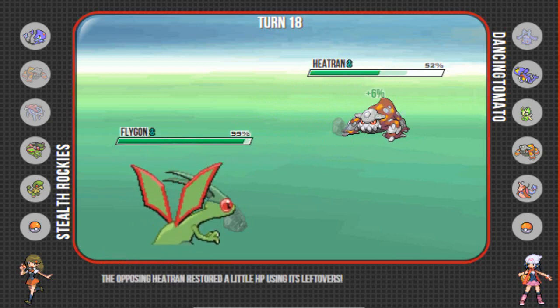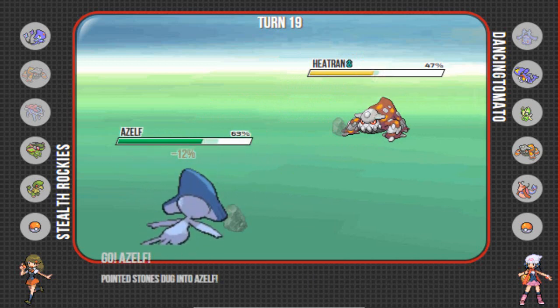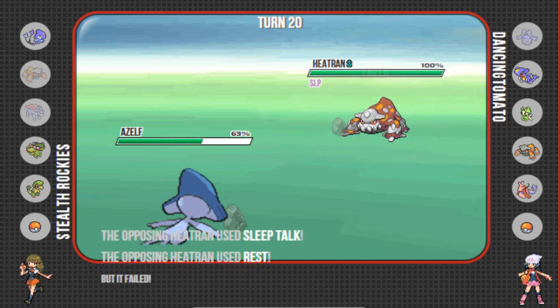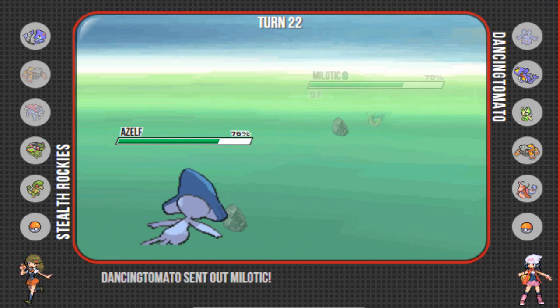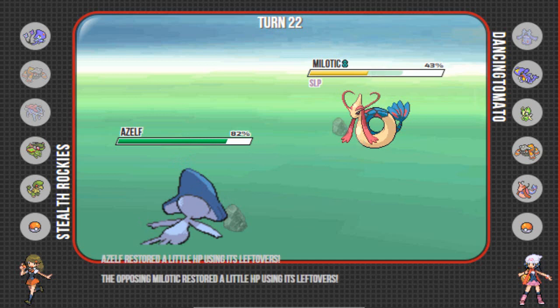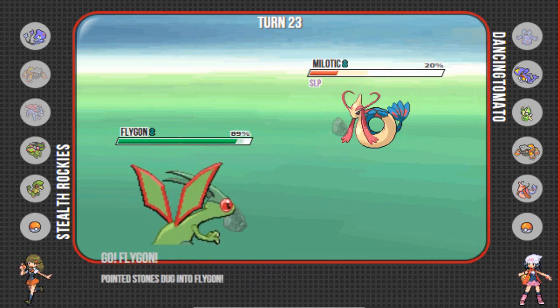He ends up switching in Chomp that turn and it takes an absolute truckload, which is great. Unfortunately Yache Berry cannot save you from a Garchomp's Earthquake if you are a Heatran. So I'm going to go to Azelf this turn and click U-turn — it might have actually killed Garchomp from that range. But now we have the infamous Flygon vs Heatran matchup, and I click U-turn because that's what you normally do. Unfortunately he stays in and clicks Rest, which is kind of unorthodox — I don't think I've ever seen Rest on a Heatran in Gen 4. I end up Tricking a Choice Band onto him, which is nice because it means my Azelf now has Lefties. And because of Gen 4 mechanics he Sleep Talked Rest on the turn I Tricked him the Choice Band, so now he is locked into Rest.